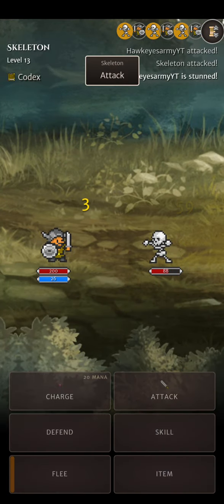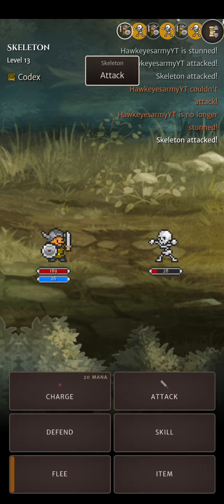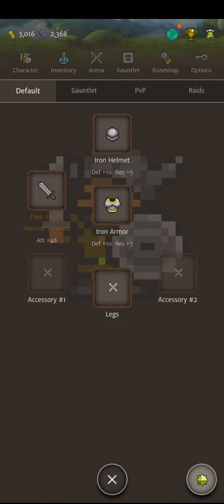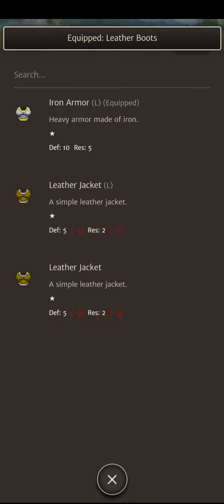Ooh, level 13. A skeleton, for example. Ooh, he gave me a shield — can I equip that? Okay. Ooh, he gave me leather boots. I can't equip that. Nice.